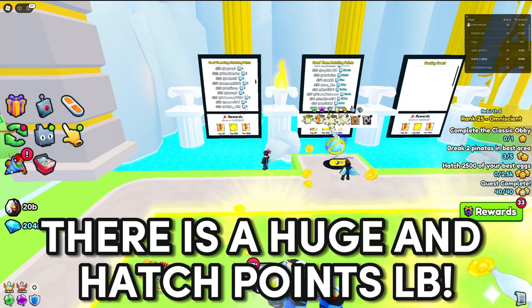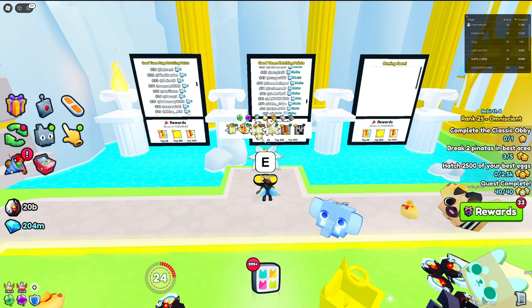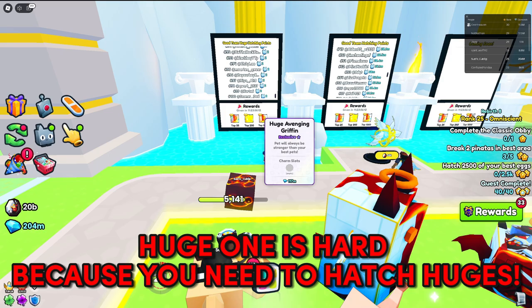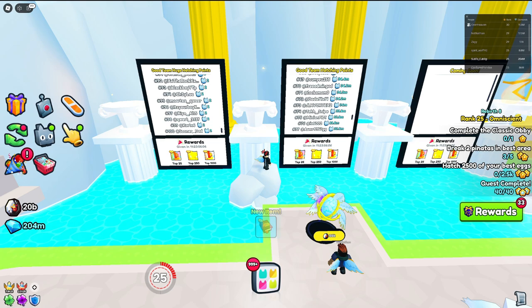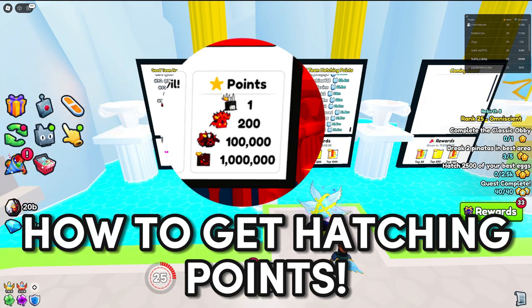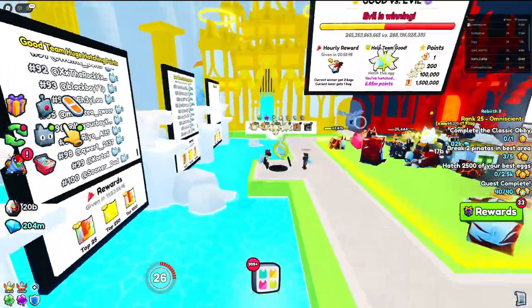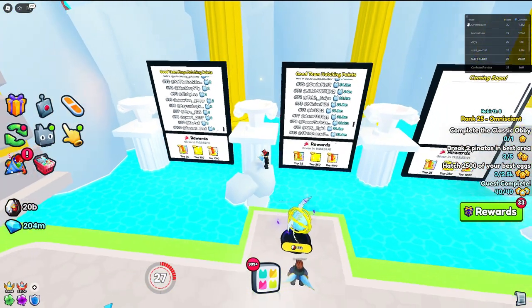We have the Huge Good/Evil leaderboard and then the Good/Evil Team Hatching Points leaderboard. For the huge one it's going to be a whole lot harder — top 1000 might only need one. For the Good Team Hatching Points, top 100 is around 31 million, top 250 is maybe around 13 million, and top 1000 is probably around 15 million. You want to go for the hatching points one because it's a lot easier.